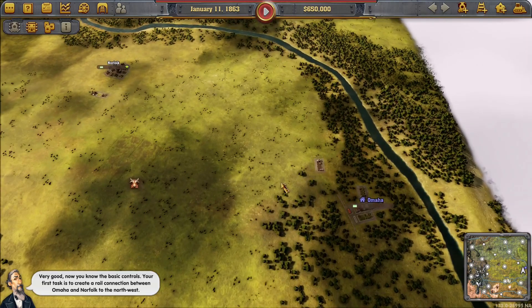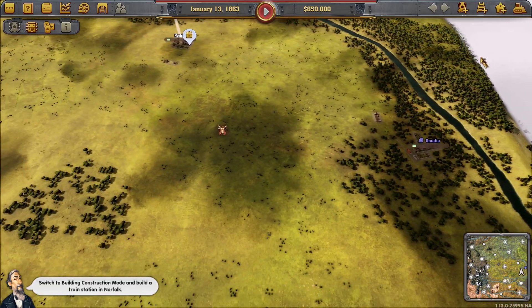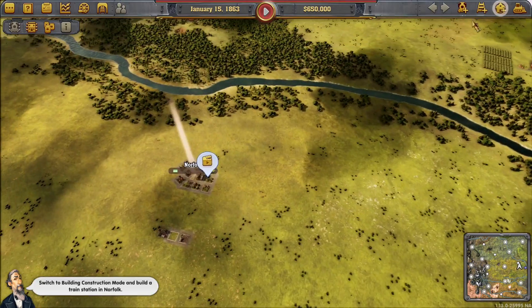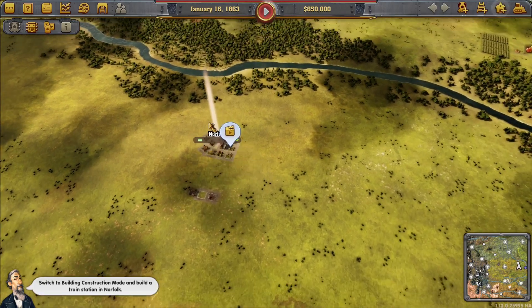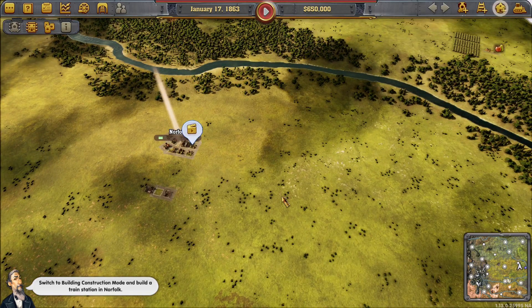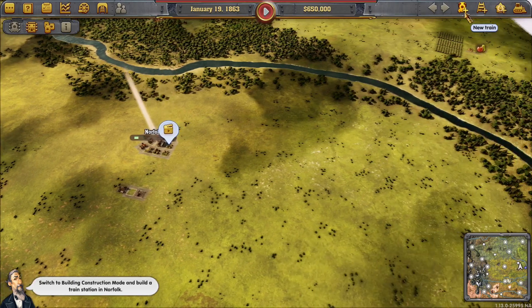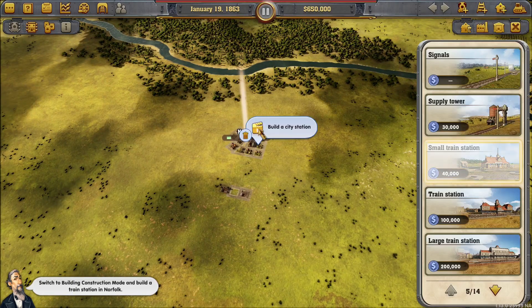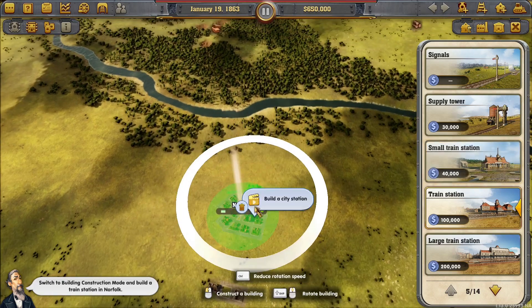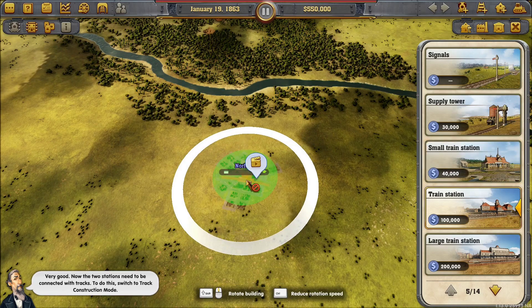The first task is to create a rail connection between Omaha and Norfolk to the northwest — both cities will need a station. There's already a station in Omaha but we still need to build one in Norfolk. His pronunciation of 'Norfolk' is interesting — I'm from Norfolk in the UK and it's not pronounced that way, but we'll overlook that. So we build a train station: small, zone transition, or large? Just a standard train station — pop that in the middle, there we go.